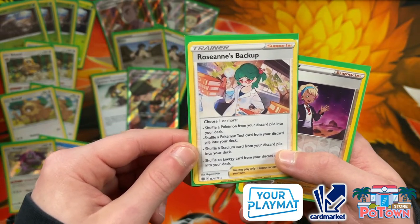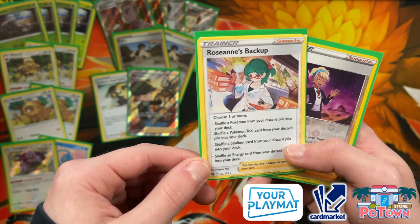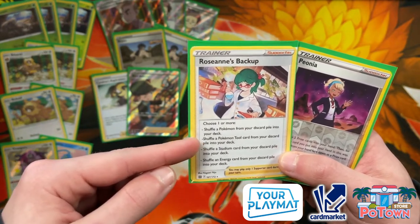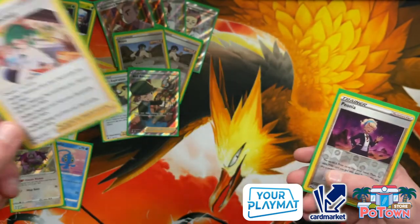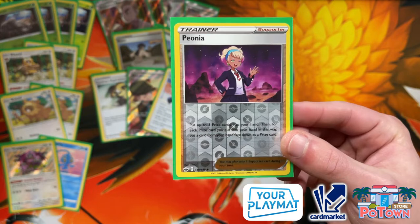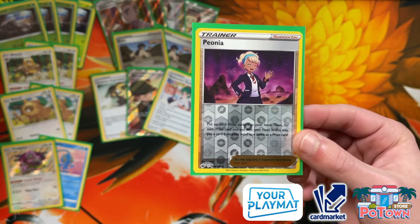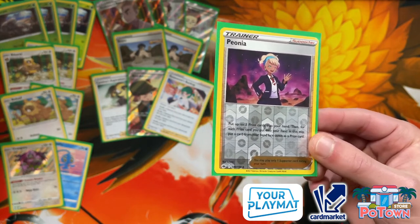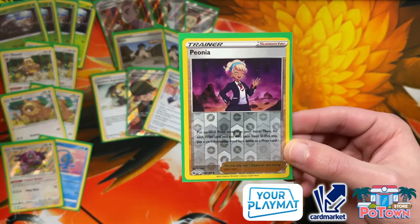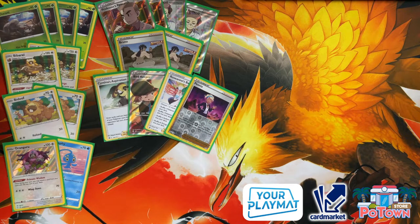Then there's the new Roseanne's Backup, which gets you a lot of cards back from your discard pile. You can get a Pokemon, a tool card, a stadium card, and an energy card back. It does not specify basic energy, so you can get special energy back — a Galar Mine, a Cursed Shovel, a Durant, and an energy card. You can also get back a Bibarel, since Rescue Carrier cannot retrieve it. Then there's Peonia. This deck wants all four Durants in play, but sometimes one or two might be prized. With Peonia you can look at your three prize cards and replace them with three cards from your hand, allowing you to dig for prized Durants. You definitely need at least one Peonia in your list.